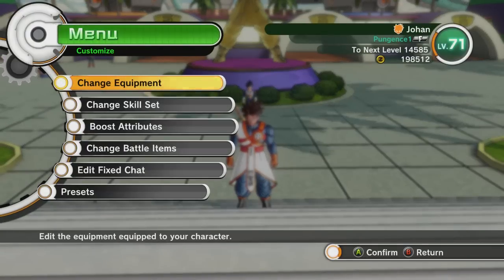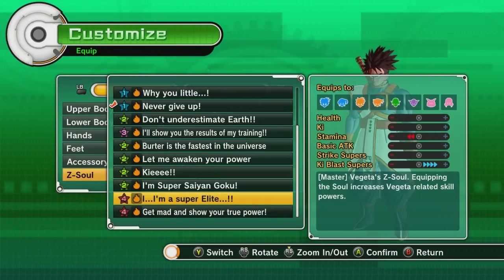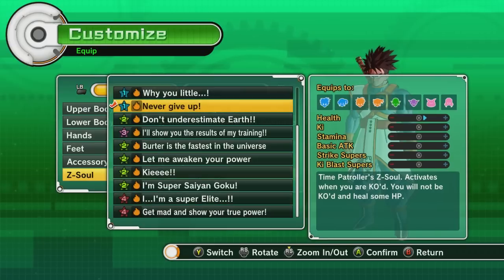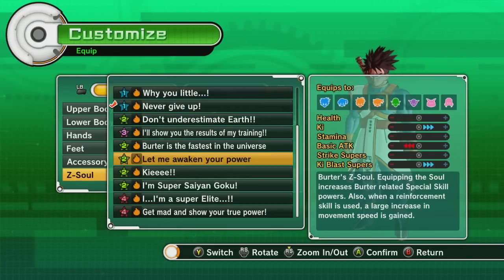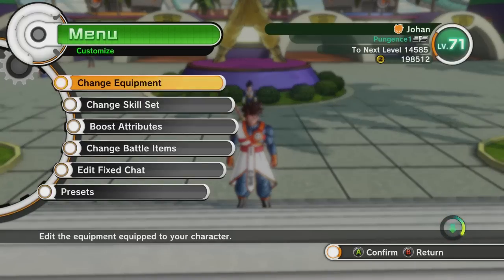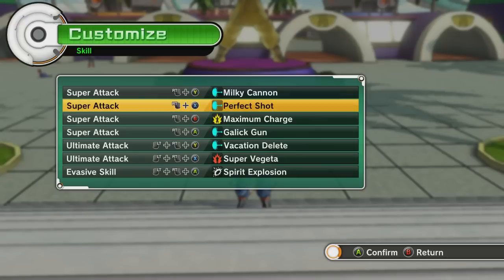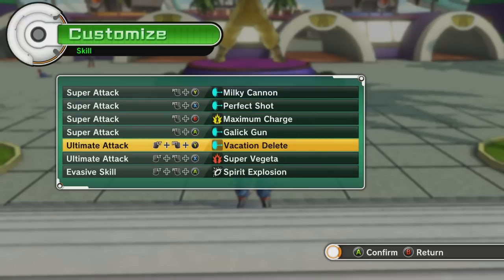What does this one do? Let's get away so we don't hear that noise. 'I am a super elite' — equipping the soul increases Vegeta-related skill powers. Now we're talking! Actually, let's equip that. Before, I had the one where if I got KO'd I would get back up, but we haven't been dying too much. Let's use that and make sure the skills line up.